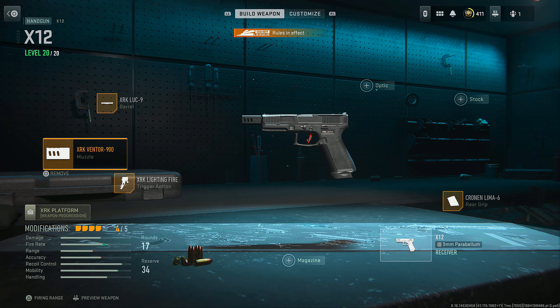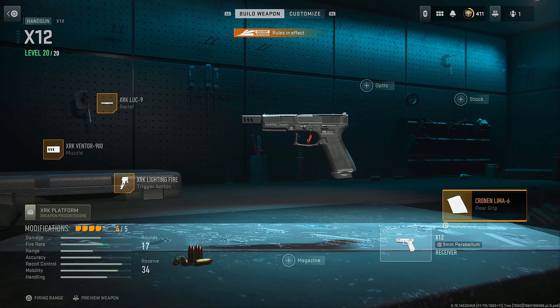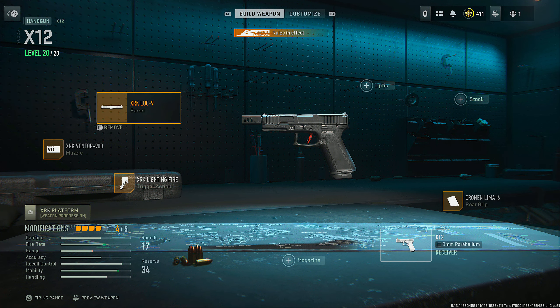In some scenarios, you might need to pull out your secondary. In our case, it's just going to be the X-12 handgun — that's the only one we can use. For the Call of Duty League, some of these attachments are restricted, but they work in ranked play, so you can use this build shown on screen: the XRK Ventor 900 Muzzle, the XRK Lightning Fire Trigger Action, the Cronin Lima 6 Rear Grip, and the XRK LUC-9 Barrel.